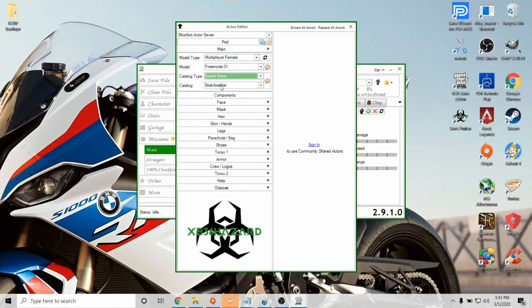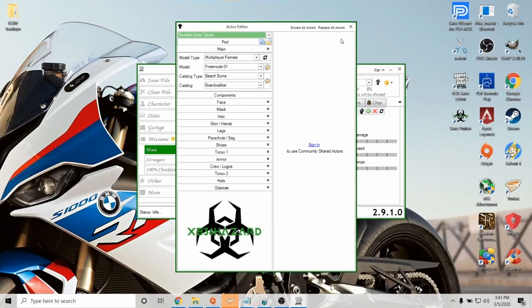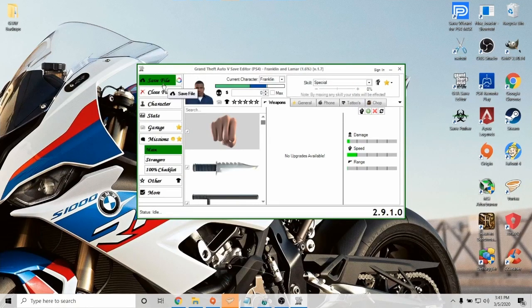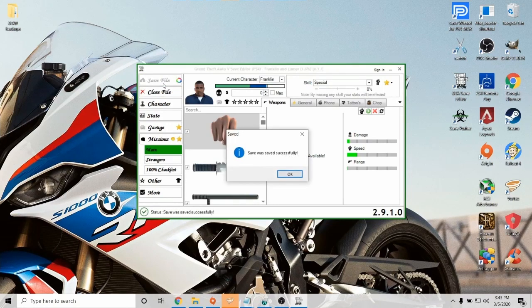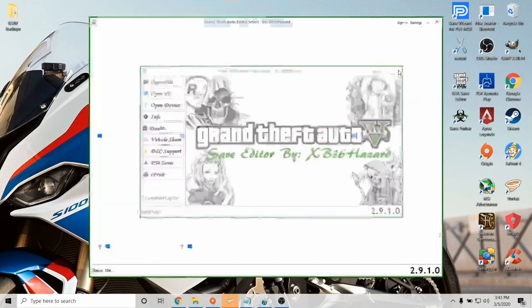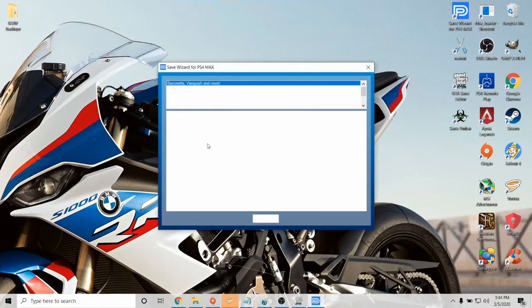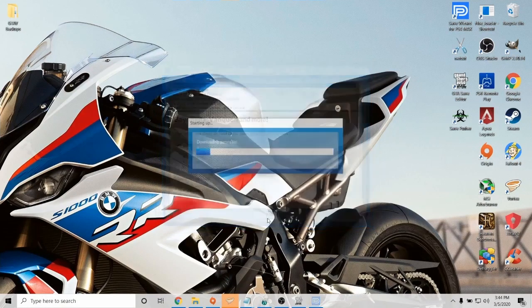You'll have to go through and set this up for every outfit you make — choose whether male or female, free mode 1, and then beach bum. Once you've got all those set up, just exit out of there and click save file. We're going to select OK. Now we can exit out of the GTA Save Editor. We're going to open up Save Wizard.